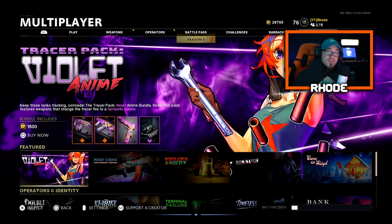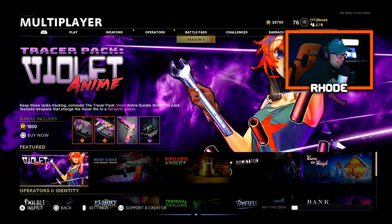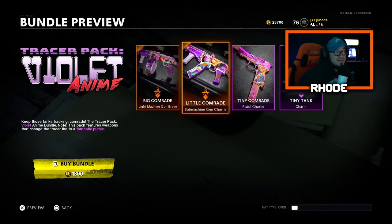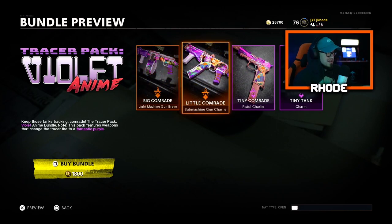They dropped a Tracer Pack Violet Anime Bundle. Let's get into this thing. As you can see there are three weapons for 1800 COD Points, which are all tracer fire weapons. Under the Tracer Pack Violet Anime it says 'Keep those tanks tracking, comrade.' This pack features weapons that change the tracer fire to a fantastic purple — kind of like the purple tracer fire in the MP7 that we got on Warzone.